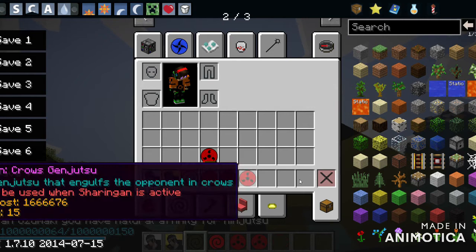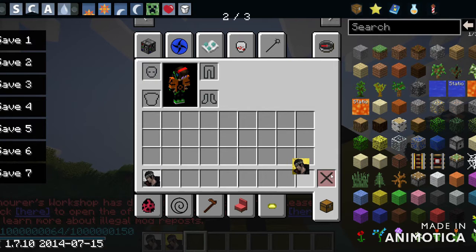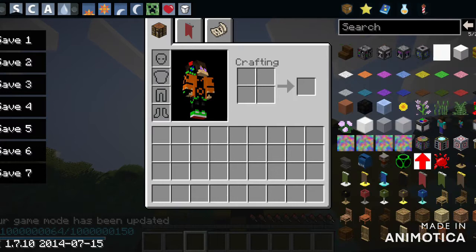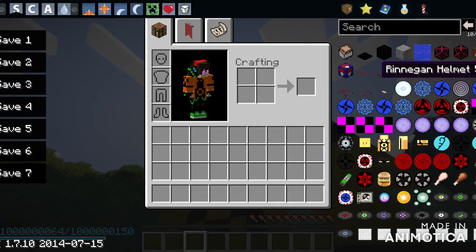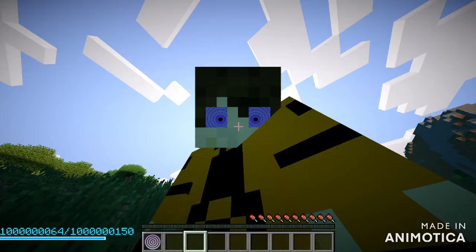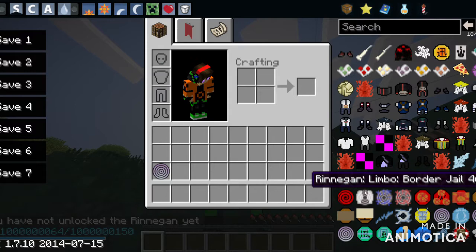Since Pain can't use any of the Uzumaki clan jutsus, just throw away all of that. Now for the Rinnegan jutsus, go into the Too Many Items mod and scroll through. Don't press the button to unlock all the Rinnegan jutsus because it will tell you that you have not unlocked the Rinnegan yet, even though you have. Just go looking for them manually.